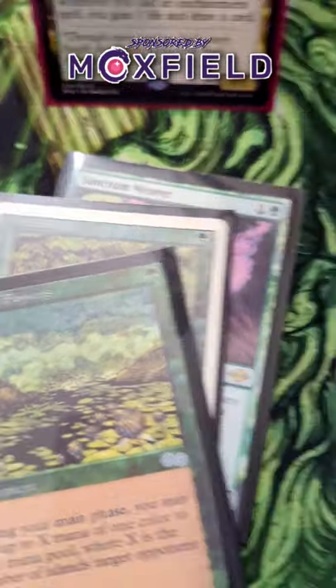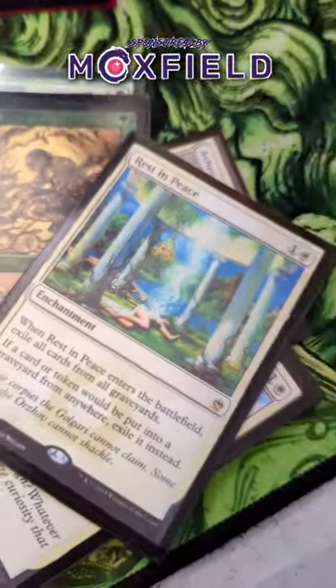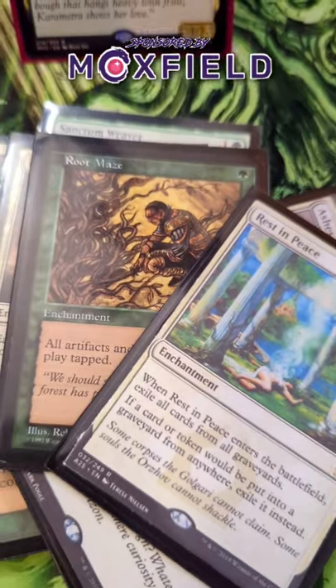It's going to rely heavily on a Stax package — things like Deafening Silence, Ashes of the Abhorrent, Stony Silence, Root Maze, and the situational Rest in Peace — to slow people down while you move towards your win con by drawing a ton of cards off of basically all these.